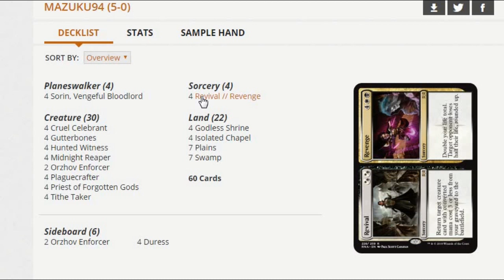We've also got Revival to keep up that theme — we've got to keep our most important creatures on the board if we're really going to win the way we want to. Revival is incredibly important, and I would imagine that sometimes we'll even cast the Revenge half against control.